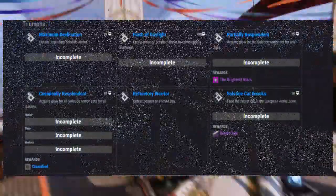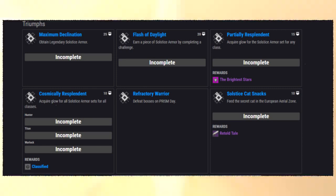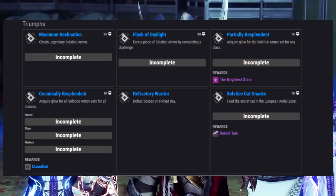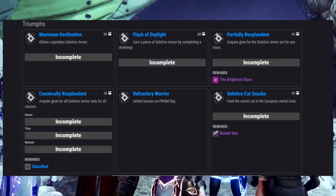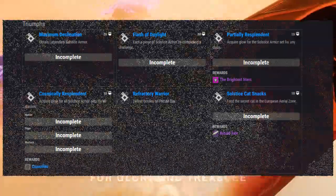Flash's Daylight Triumph requires you to earn Solstice armor by completing a challenge. This most likely is referring to event challenges associated to the EAZ activity, and since it specifically states you only have to earn one piece, this should be an easy triumph for you to knock out.